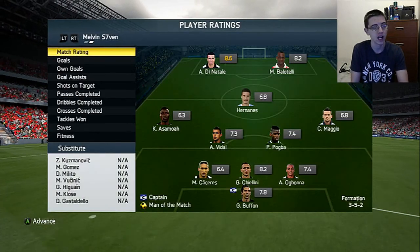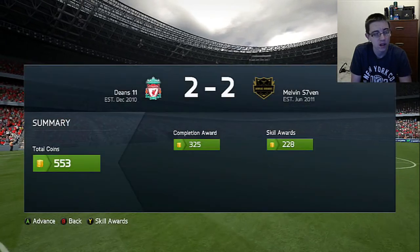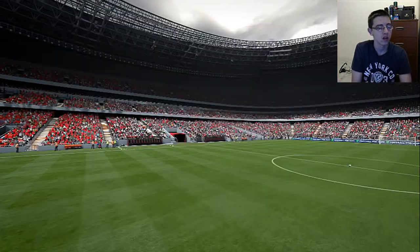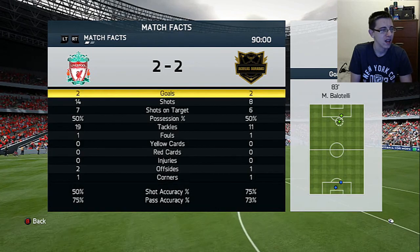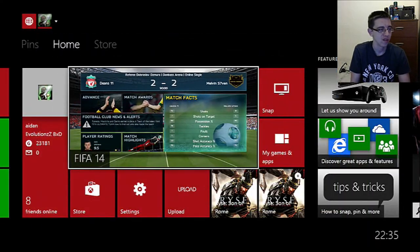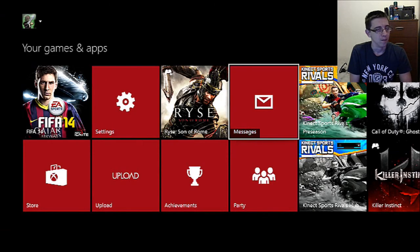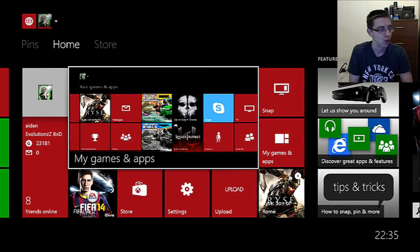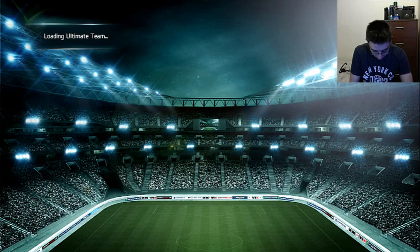This guy's decided to end it as a draw — 2-2. I would have hoped to go to extra time but that's a pretty good result, better than the 8-0 loss I expected. He had 14 shots, 7 on target; I had 8 shots, 6 on target; 50-50 possession. I'll quickly show the dashboard quick resume feature — I press the guide button, go to games and apps, go back on FIFA 14 and it resumes instantly. That's my favorite feature of this console.